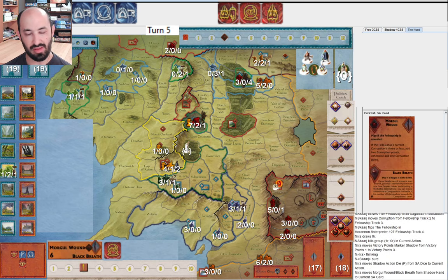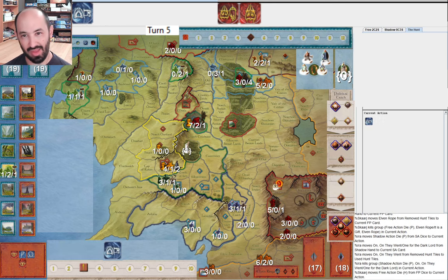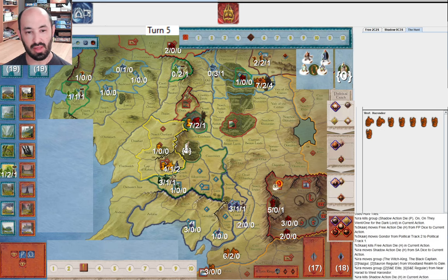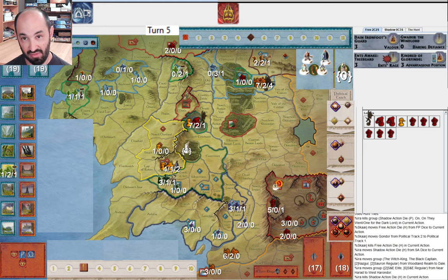They muster Gondor towards war - great, they're mustering before Corsairs come. I pivot my armies, moving from Near Harad to West Harondor, figuring I'm probably not going to get Corsairs - I have 18 cards in my strategy deck, the odds of getting that in the next three or four cards is pretty low. I don't think Shadow is in a great situation here; I only have three victory points. At some point I can take out Lorien. Hopefully they don't draw Power Too Great or have Celeborn in Lorien. And I can hopefully take out Erebor before they get Dain's. If I take out Erebor that's five, if I take out Lorien that's two more - that gives me seven. Where do I get my last three victory points? I think I'm going to end up pivoting to corruption.